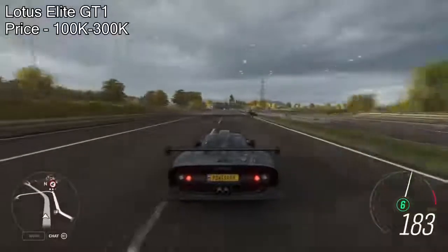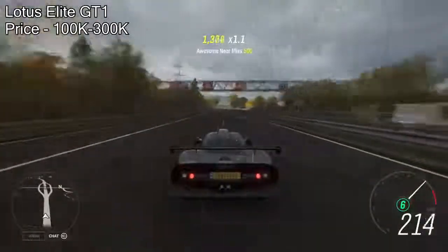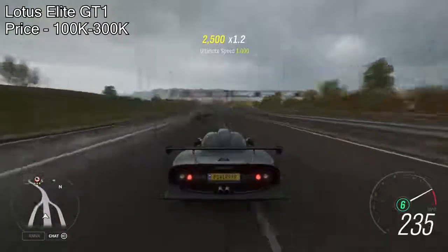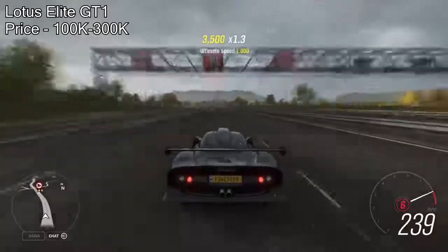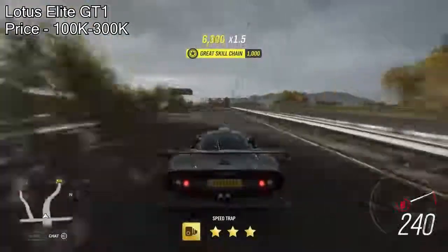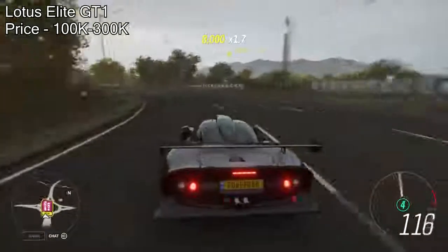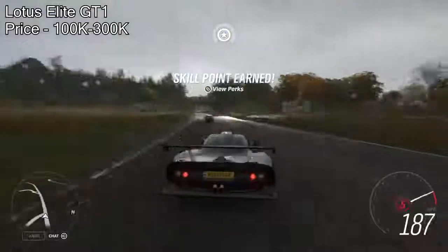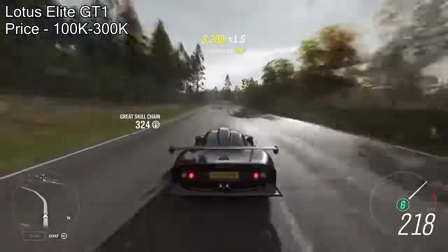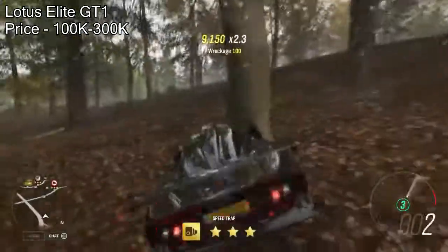Coming in at number nine is the Lotus Elise GT1. This car is actually a barn find, so technically you can get it for free. However, if you want to buy it off the auction house, you'll have to spend about 100,000 to 300,000 credits. Fully upgraded with even the default stock engine, it will pull just under 1,100 horsepower. The handling is also impressive, so this is another car where you get decent handling as well, instead of it just being a straight-line drag car.